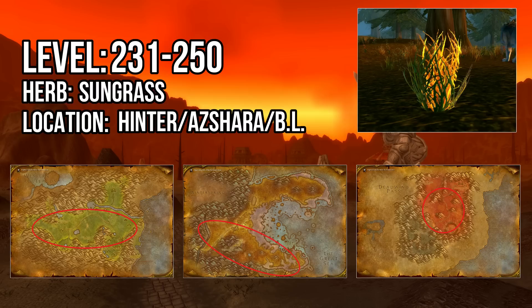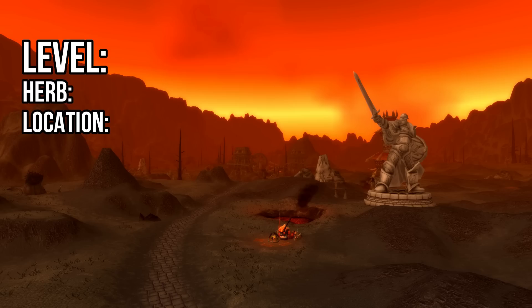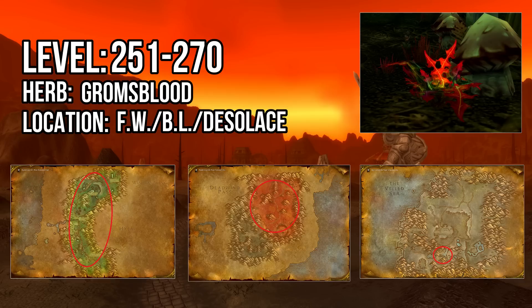From 251 to 270 you'll be farming Gromsblood. Felwood is the best place to farm this herb due to its small size and high quantity of Gromsblood nodes. Option two is the central area of the Blasted Lands. If Felwood and Blasted Lands are contested, you can visit Mannoroc Coven in Desolace, as there are a few Gromsblood node spawns there too.